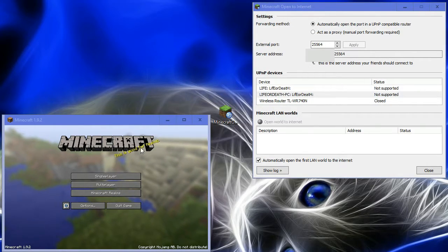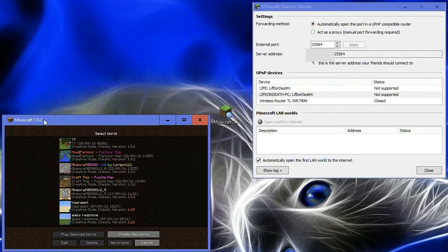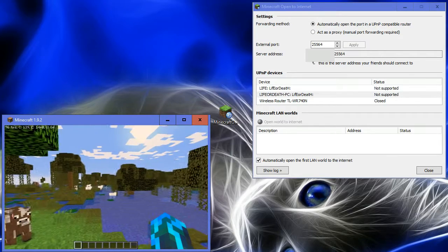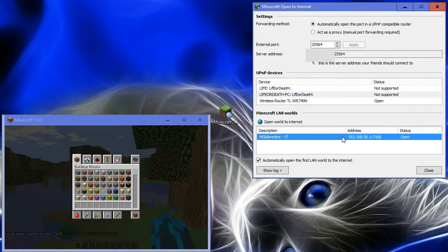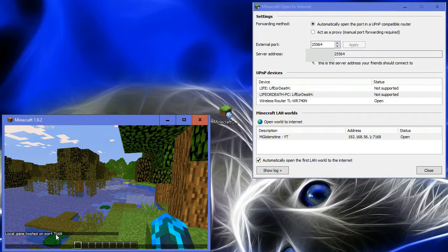Ok so I'm back and this is just the usual Minecraft. It works on any version — I open a world and we wait. Then we open the world to LAN and here it is. It says status open. This is port 7168 and the same port is shown in Minecraft: 7168.